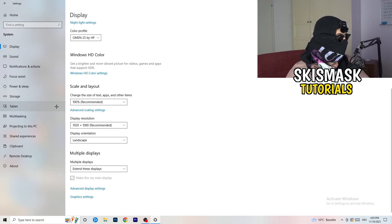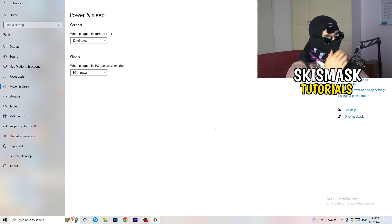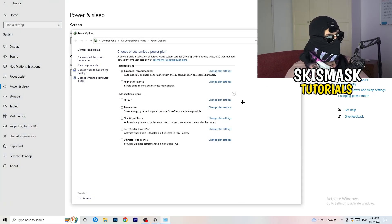Next go to Power and Sleep in Settings. The screen and sleep settings don't really matter here — go to Additional Power Settings on the right-hand side. Click the small arrow to expand all power plans. For me, Balanced works best, but you need to check for yourself — try High Performance, Balanced, and Power Saver, and stick with whichever works best for your PC.